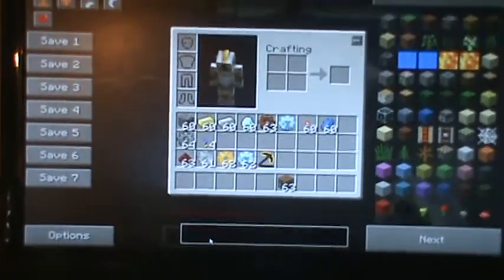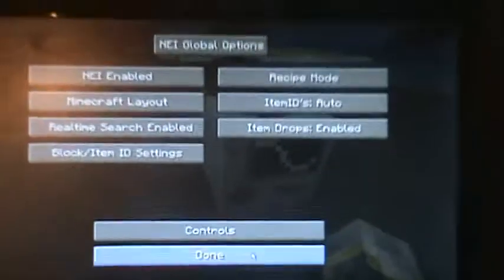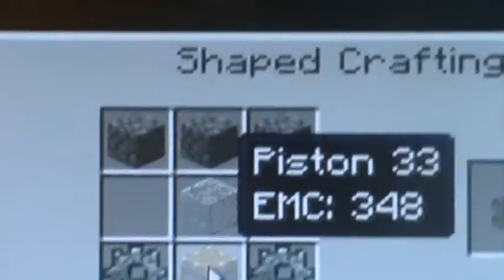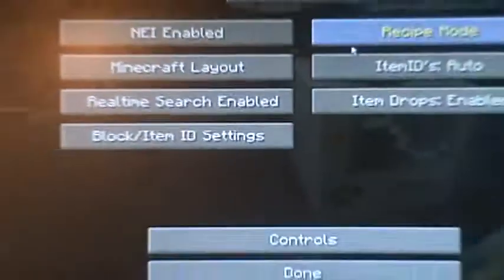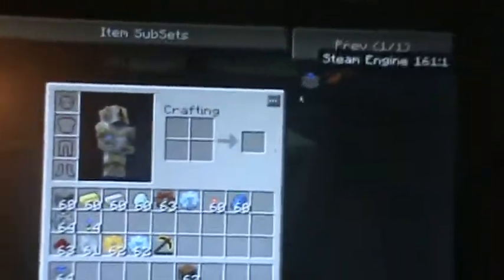Now, to make a steam engine, which you will need to power your quarry — I'm just going to go into recipe mode. You need stone gears, which you already know how to build, glass, pistons, and stone.